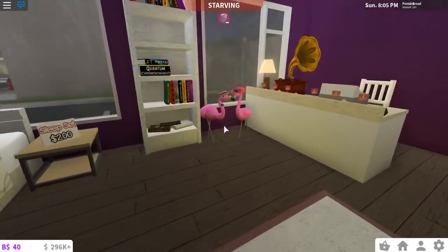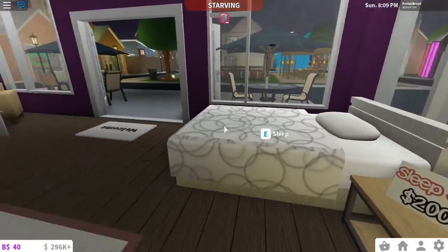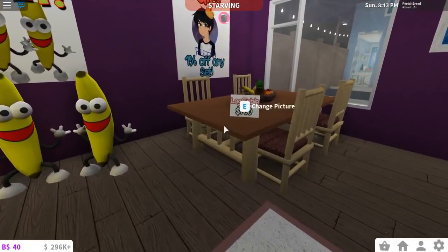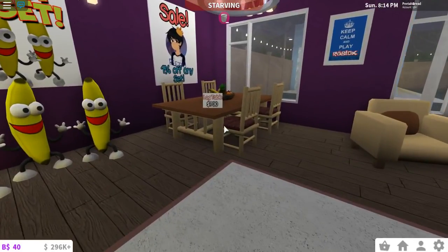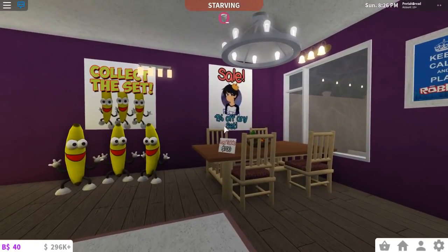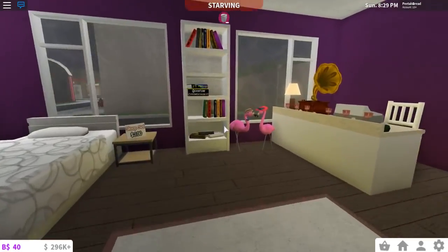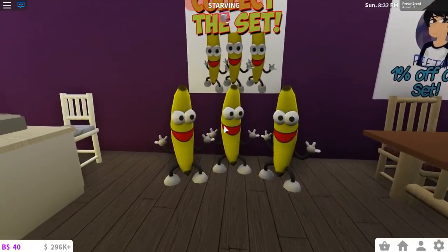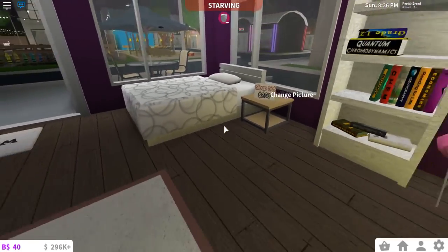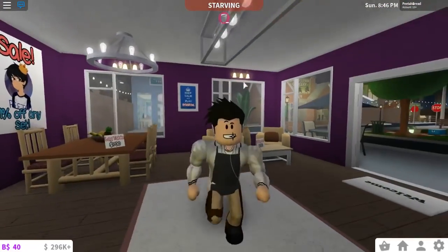I think this is the only purple building in the town — very colorful. When you head inside, I brought in some flamingos because somebody suggested that. I put in some signs for the furniture sets: here we have the living set for three hundred dollars, the log table for seven hundred because it's very high quality wood logs. There's also the same 'Sale — one percent off any set' sign, which goes with both the clothing store and furniture shop. And then we have the three evil bananas — collect the set. The sleep set is two hundred dollars.